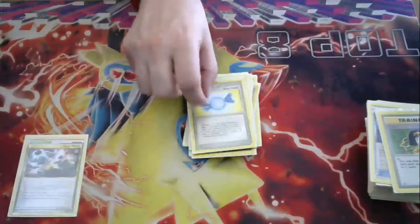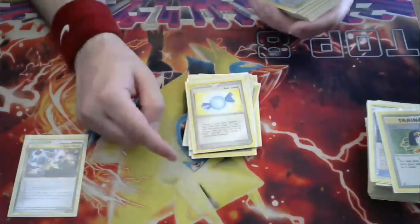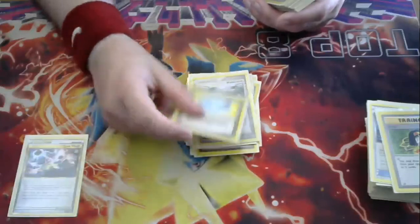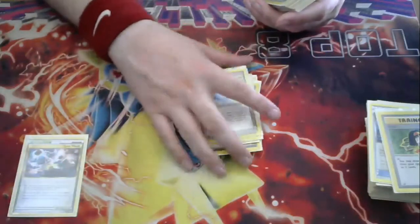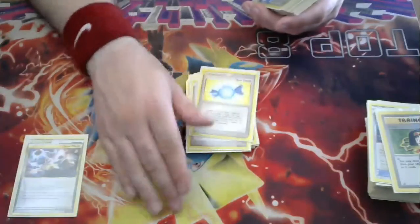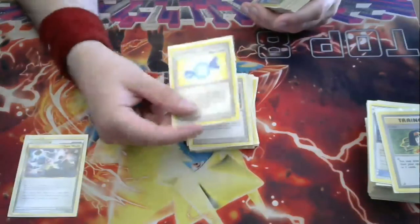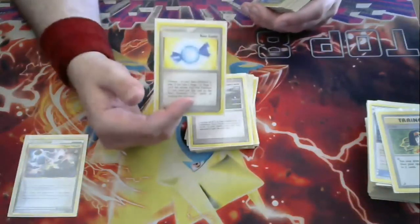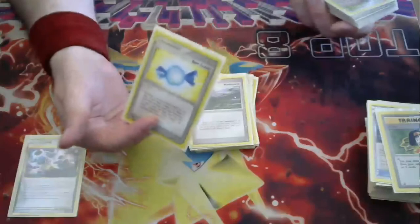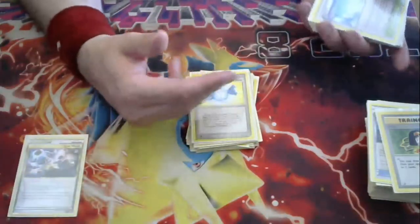The last card in the item section is a Rare Candy — not Rare Candy in Breeder's because you only play one Stage 2 line, a 2-1-1. You only ever need the one for the times where you need to get that Gengar right away, and this allows you to Teammates for it and do cool plays. But nine times out of ten you're manually evolving the Gengar up — you don't need to go quick with this. You could cut it. It's a dead card a lot of the time, but it still gives you that option, and this deck does have a lot of options to play with.